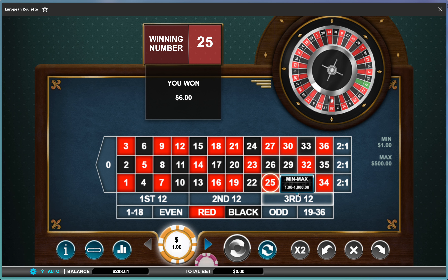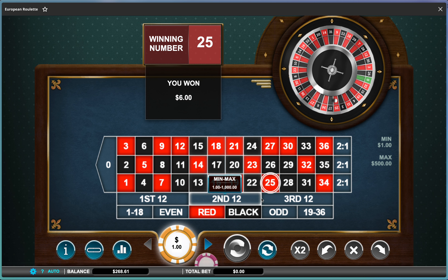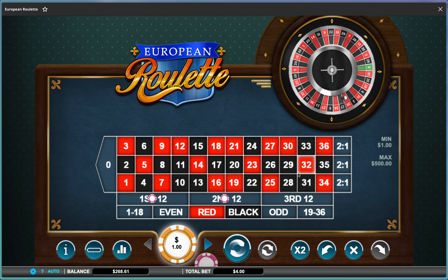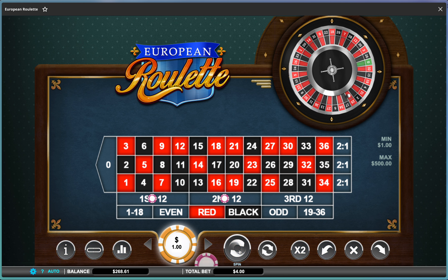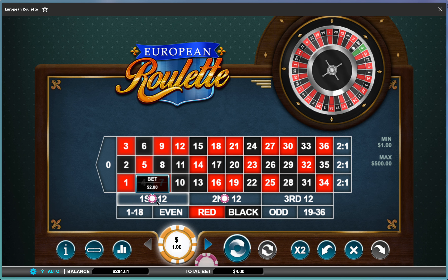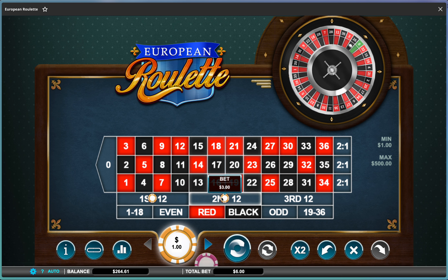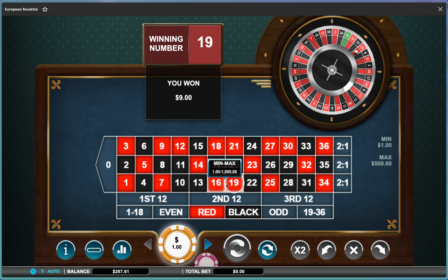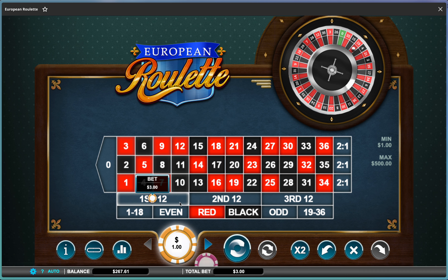You haven't seen the full system yet. Now we won, and instead of going back to one we do two again. I'll do two here and two here because we won over there, and if we win this then we go back to one. So we lost, so we repeat but go up one more unit — now we're at three dollars per dozen.